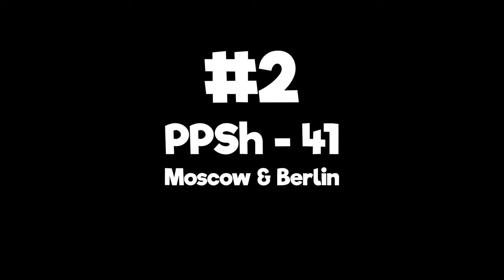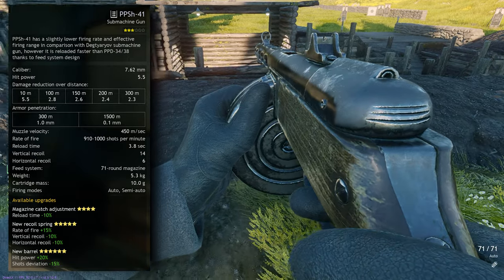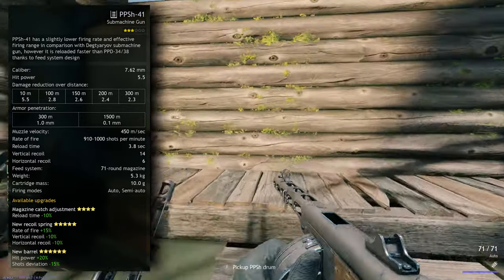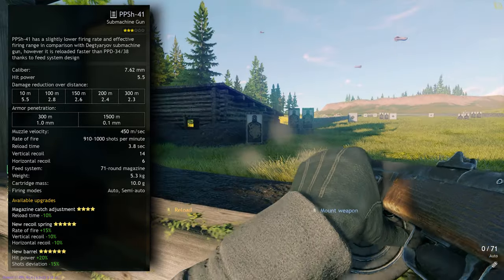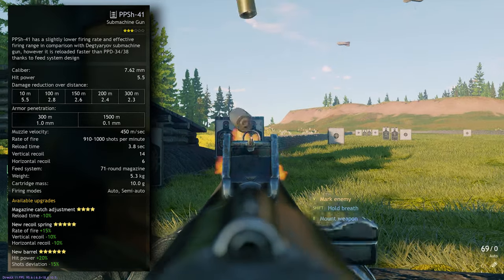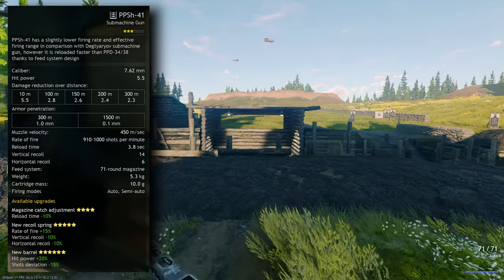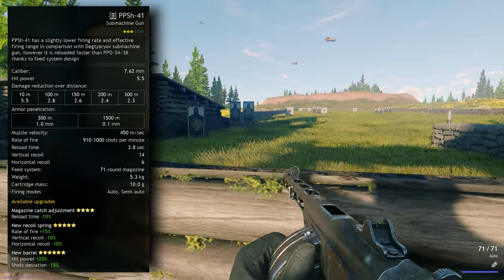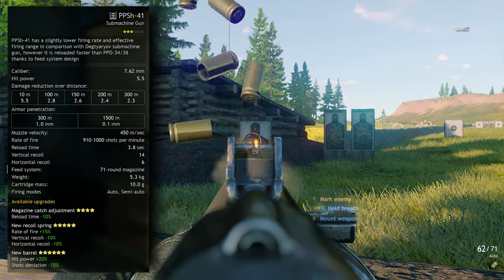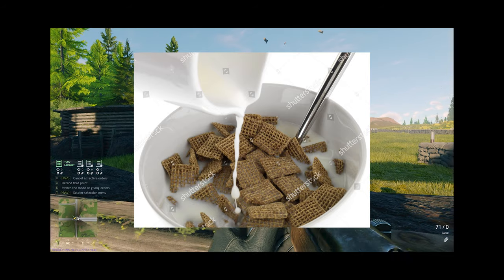Number 2: PPSH-41 — Moscow and Berlin Allies. Finally we come across the amazing PPSH-41 in a very high position in my rankings. It's basically just an even further improvement on the previous two PPDs. With the same fantastic sights as the PPD-40 and an even more awesome firing sound, it has a whopping 910 to 1000 shots per minute — not even upgraded — with 5.5 base damage and the 71 round magazine. It has the same reload speed as the PPD-40 but faster than the PPD-34/38, and less recoil both vertically and horizontally than both PPDs. When you rank this thing up, it's just pure cheating. You'll shred through people like shreddies in milk. Honestly, this weapon should be illegal.